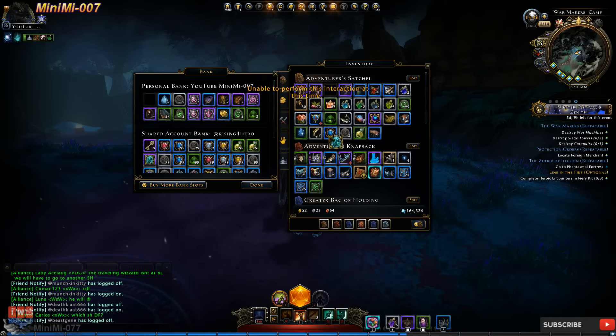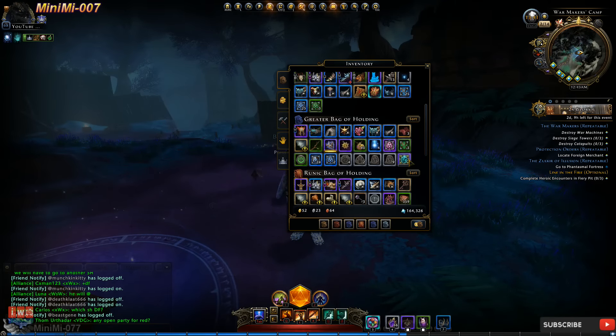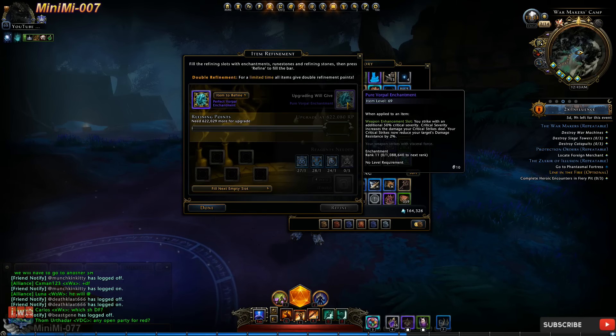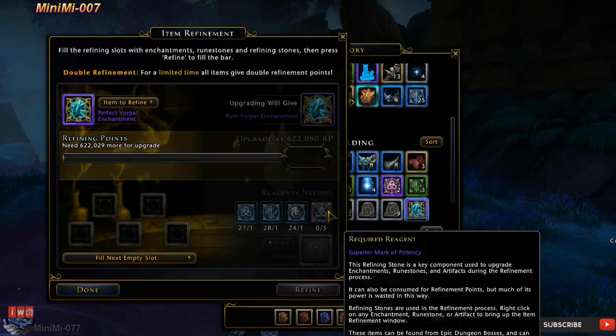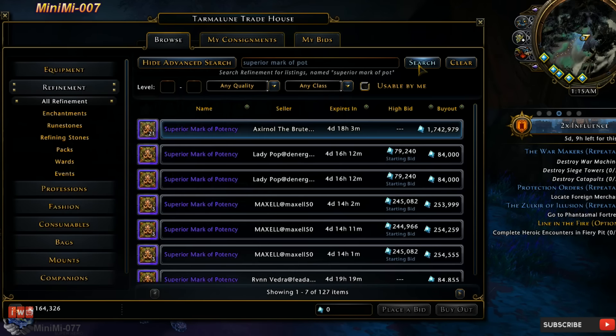Let's go ahead and pick Vorpal, which is rank 10, and I'll show you how to get it to rank 11 using nothing but my characters to refine it. All the refine points I have are technically from praying that's been collecting over time. If you noticed, I've already got everything I need. The only thing I need would be the Superior Marks of Potency.